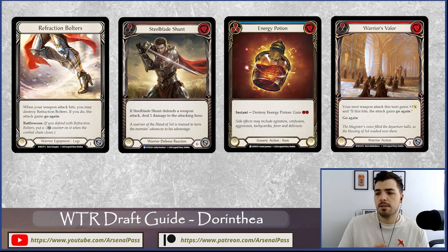This setup archetype focuses on defensive turn cycles and coming back with a big turn using reactions. Potions are really important here — Energy Potion, Time Snap Potion are fantastic, and Potion of Strength is also very good since it works on your weapon giving plus two. Warrior's Valors, Sharpened Steels, and defense reactions like Steel Blade Shunt, Unmovable, and Sink Below are key. You pitch red power cards to pay for Dawn Blade and set those up for the late game.